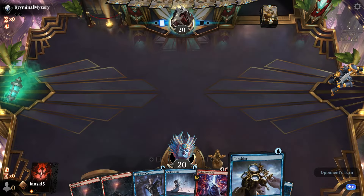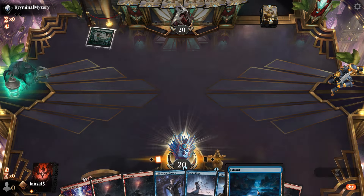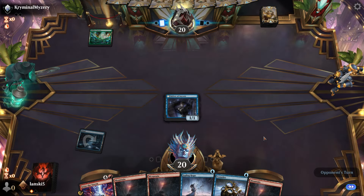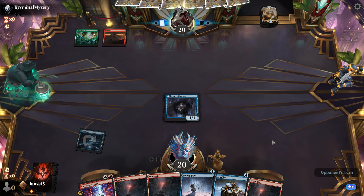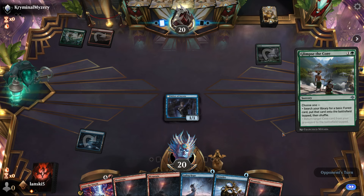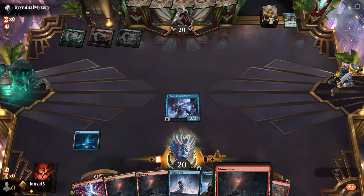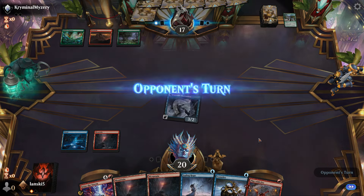Opponent goes first, and this hand looks very good — we have cards we can cast on turn one. Maybe we should start with Delver of Secrets and hopefully it will transform next turn so we can deal damage with a flying creature. The opponent casts Glimpse the Core to search for a basic forest. We reveal and transform the Delver on turn two — dealing three damage early is very good.